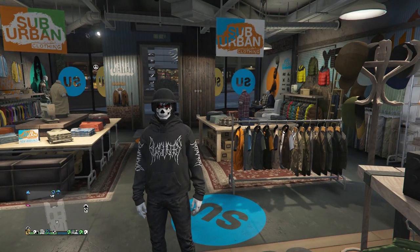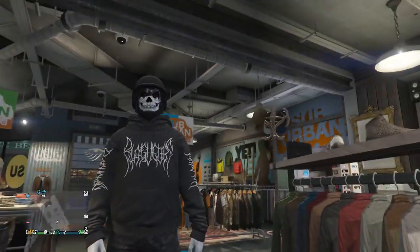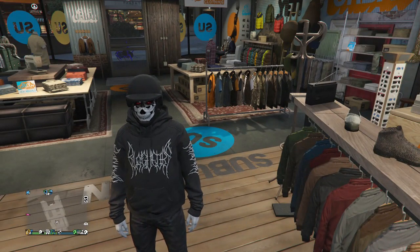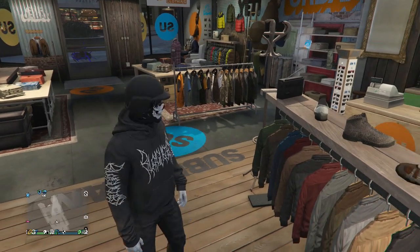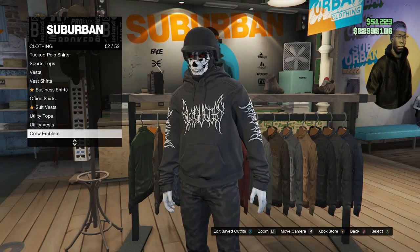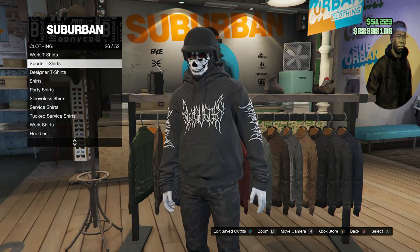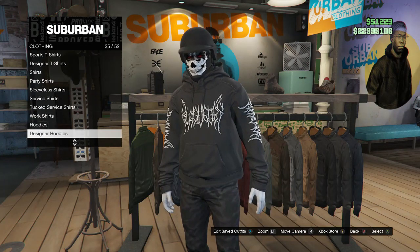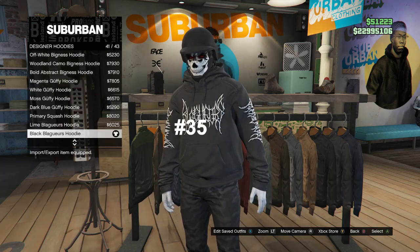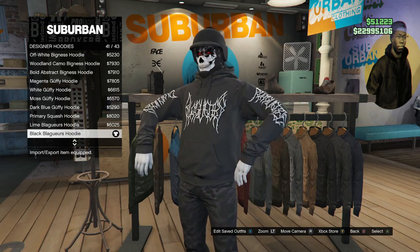Right here we're going to start with the first outfit with the all black and white. I really like this outfit and it seems like a lot of people really like this outfit on my Instagram too. So I'm going to be showing you guys how to make it. You guys are just going to want to go to Tops and scroll all the way down to Designer Hoodies. Whenever you guys get to Designer Hoodies, which is on slot 3, you guys are going to go to the Black Baggers Hoodie, which is number 41.